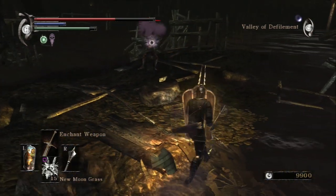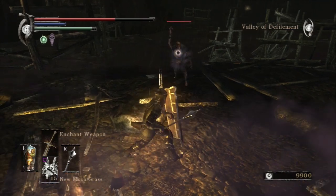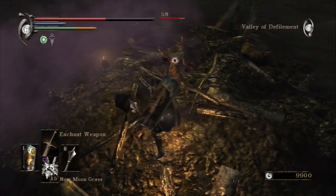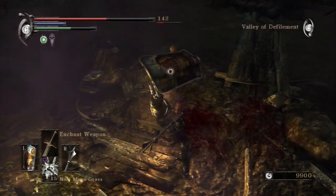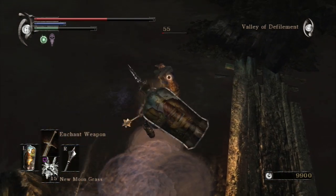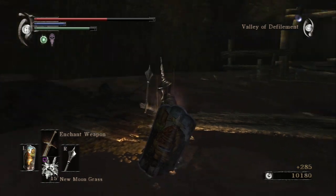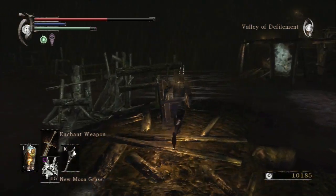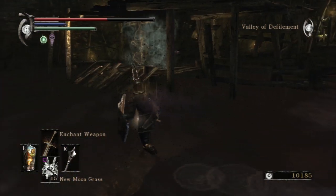These small depraved ones over here with the purplish fog surrounding them — they actually got me there. They cast Poison Cloud on you. It's pretty much the same as the player Poison Cloud that you get from Leechmonger's Soul. But since the swamp is already poisoned and we're already poisoned, it's not like it's doing any stacking damage to us.